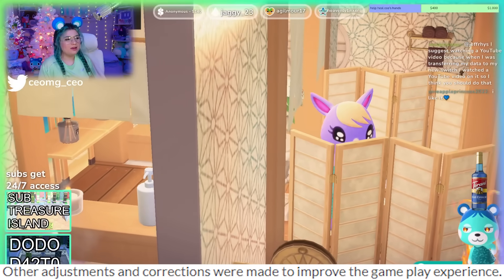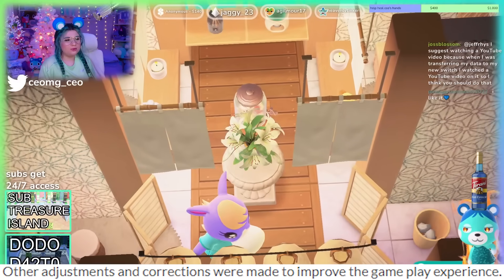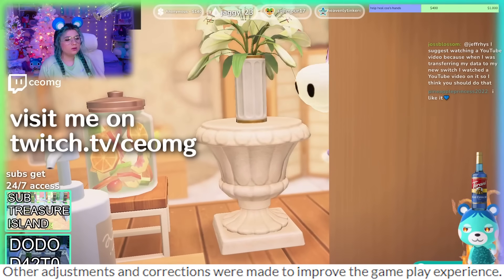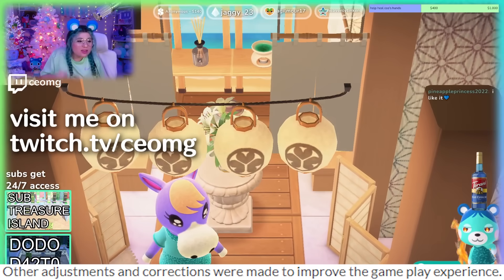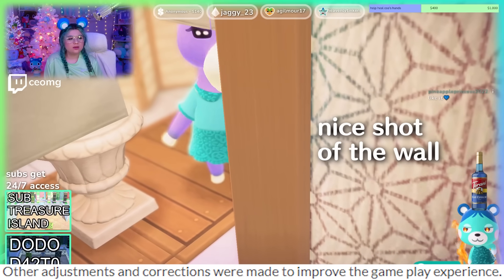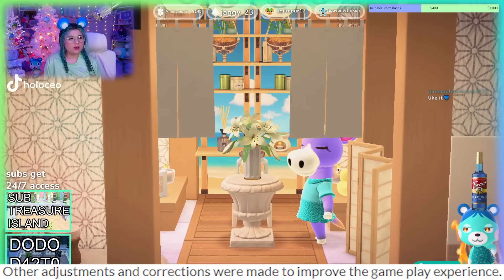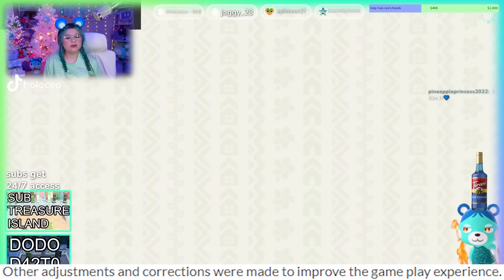Other adjustments and corrections were made to improve the DLC gameplay experience as well. I play a lot of Happy Home Paradise on my Twitch stream, so I'm looking forward to things being better — maybe the Happy Home showcase at the end of a build will improve, because some of those shots are really bad. Half of them are just facing a wall, so hopefully that will be something they fix.